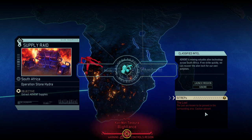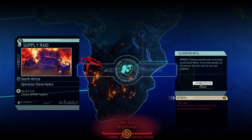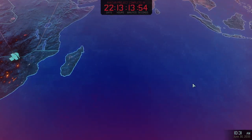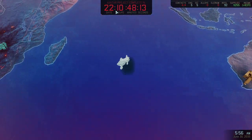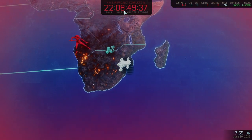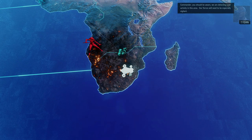Operation Stone Hydra might be the turning point. We're fighting against the Lost, trying to get as much Elerium and Alien Alloys as possible so we can build another Spark, which will help us. We'll also need to use the Skulljack because, as you can see, the avatar project is relentlessly ticking down. We're already at 22 days, so six days are gone.